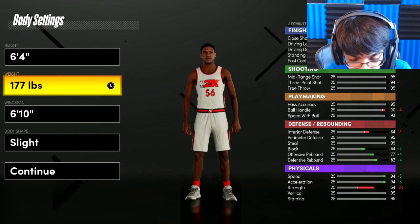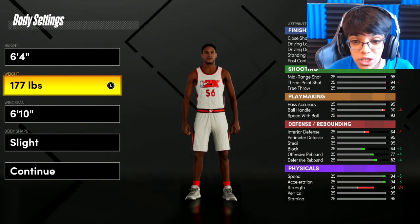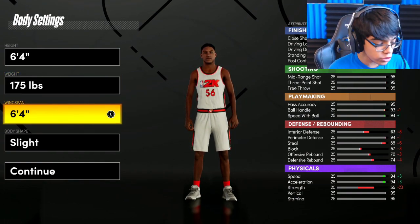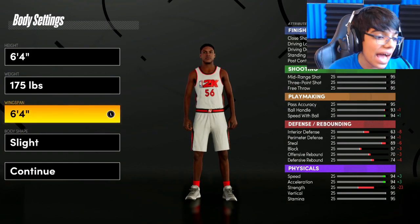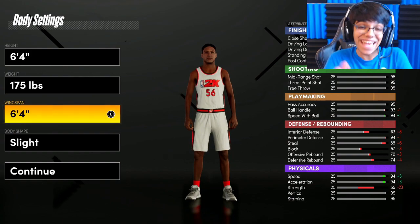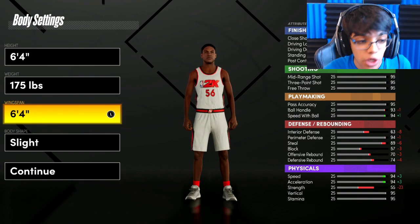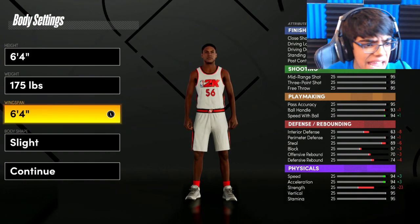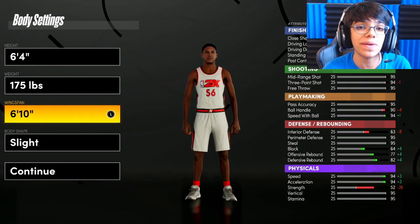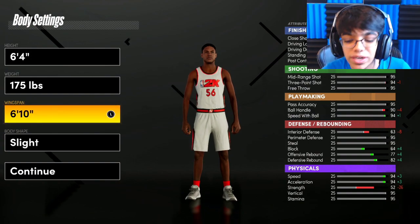Next up it's gonna be 175 weight — the lowest weight — so you can be the quickest possible. Now here's the thing: every year guards usually go the lowest wingspan, but this year it is different. Go 6'10" wingspan. You won't regret it. You have a high wingspan as a guard and you do not lose any three-pointer — you only lose one three-pointer. It does not affect you at all.